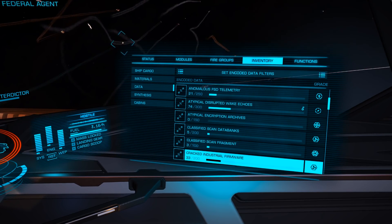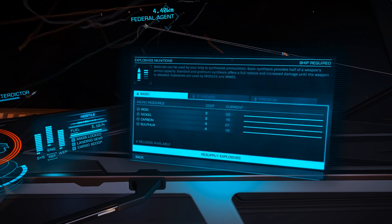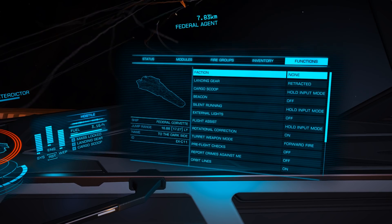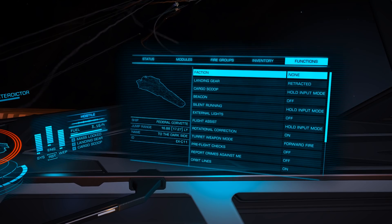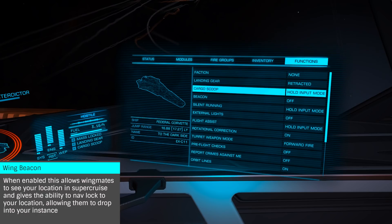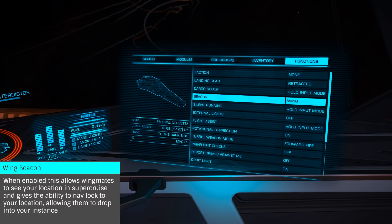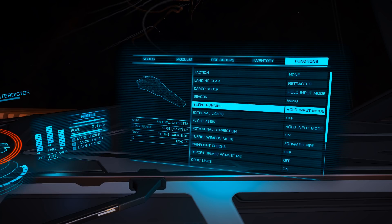Notably, this is where we can synthesize various items from weapon reloads to limpets and life support. The functions tab allows us to change a number of settings for our ship, such as our wing beacon, landing gear state, turret fire mode, and the reporting of crimes. At the bottom of the list are two very useful tools: Reboot Repair and Self Destruct.